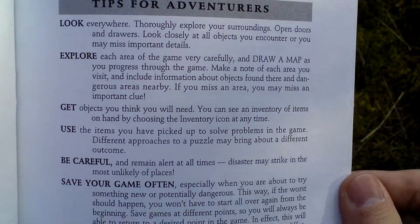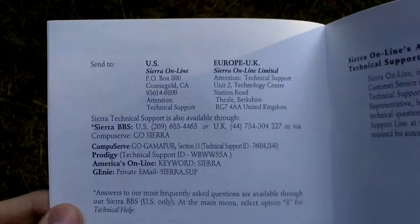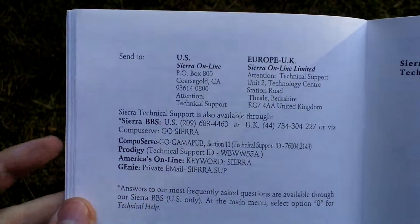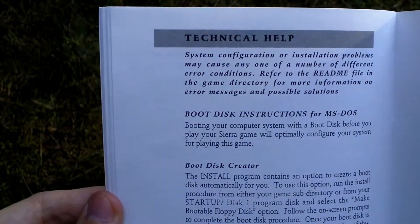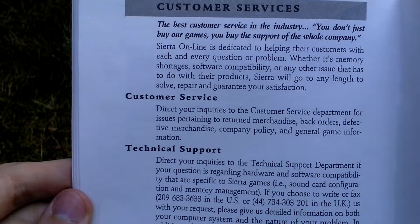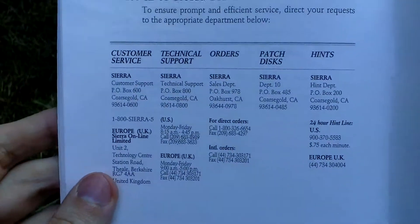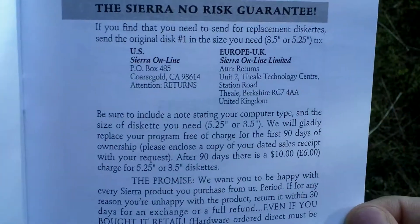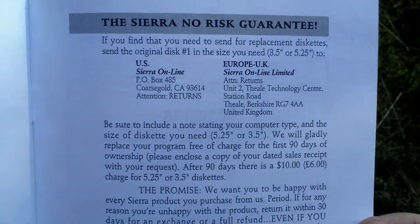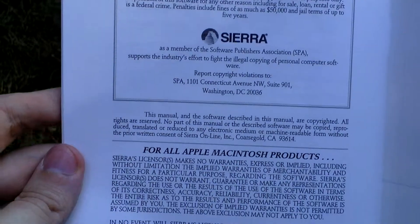Tips for adventures, some technical help, customer service and technical support, and a no-risk guarantee — that was a very nice feature of Sierra games. So that's the manual.